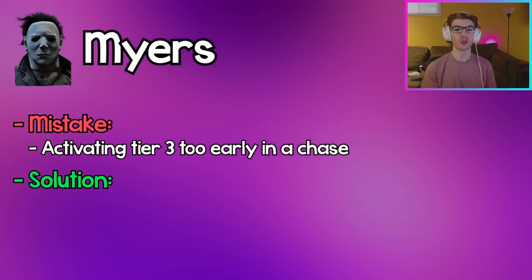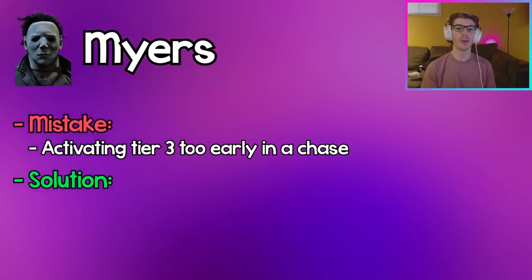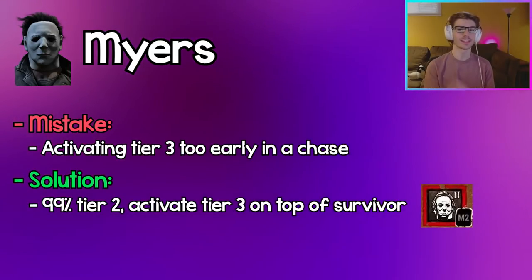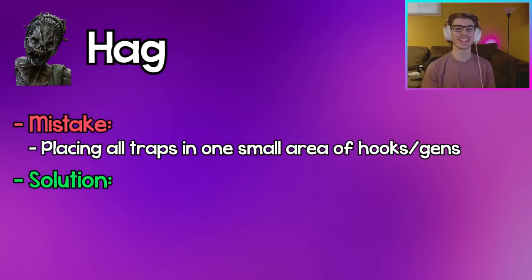Myers: Going into Tier 3 too early is a big mistake because it wastes precious exposed time. The best thing to do is to 99 your exposed meter, go right up to a survivor, and then activate it so you can get the insta-down right away.